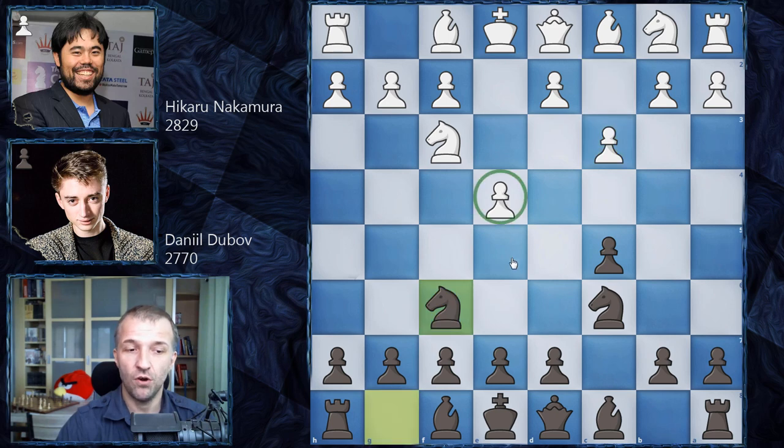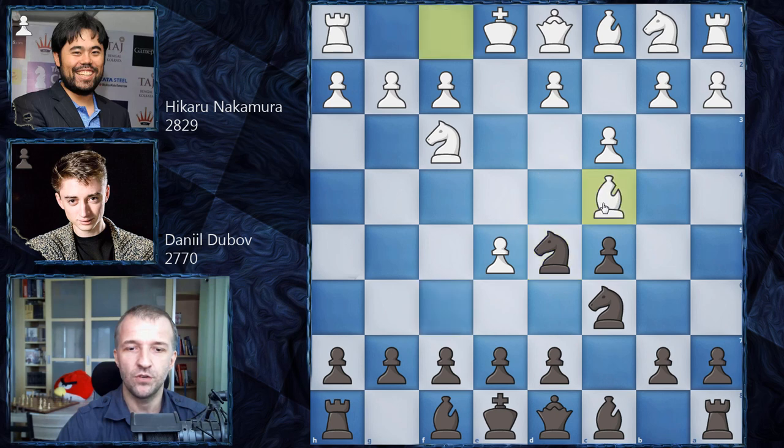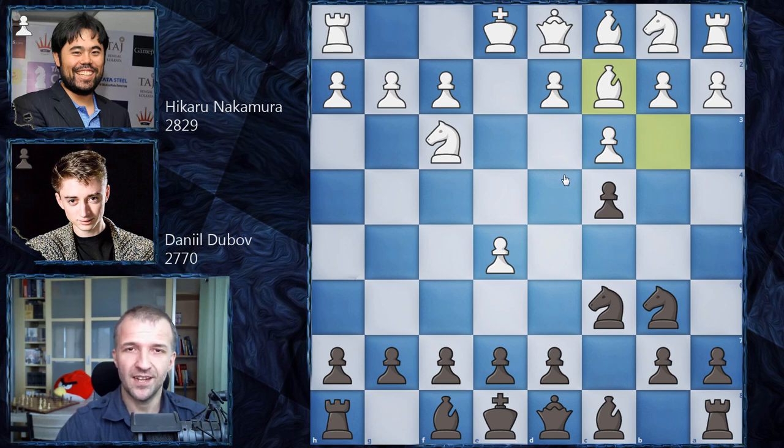We have knight on f6 now attacking the pawn on e4, and the pawn cannot be defended with the knight. So we have e5 attacking the knight, knight on d5, and now bishop on c4 attacking the knight which is unprotected. So knight on b6 now attacking the bishop, which is also unprotected. Bishop on b3 and now c4, kicking the bishop. Bishop on c2 — and as you see, both players advance their pawns into enemy territory. This pawn on c4 actually controls d3 and b3, which can be pretty annoying, preventing white from harmonious development, but also the e5 pawn does the same.